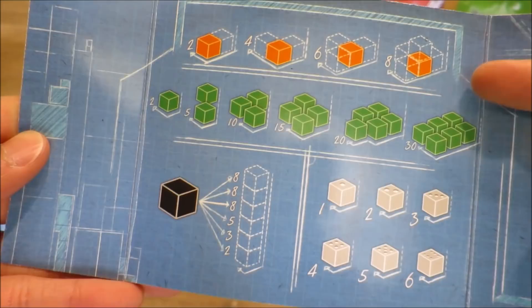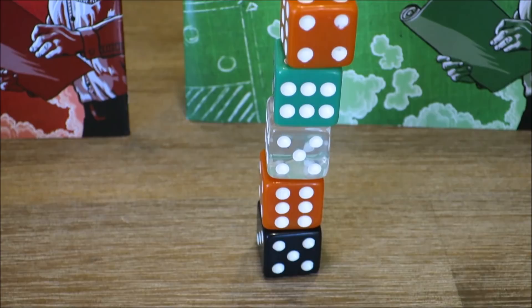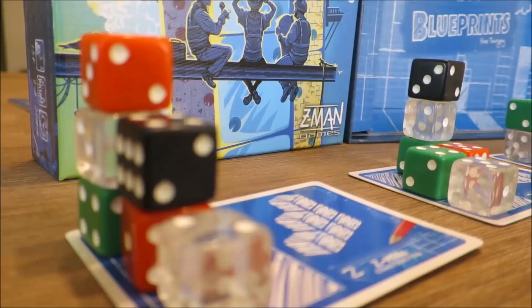Awards are handed out to players based on their round score. Prizes are handed out for the players that meet the criteria associated with height, structural integrity, geometry and material use. The player with the most points from totalling their awards and prizes after three rounds is the winner.